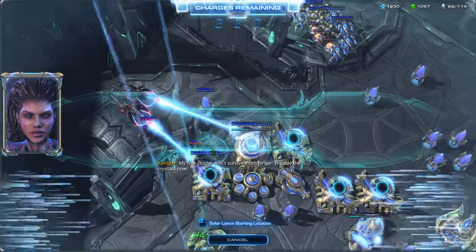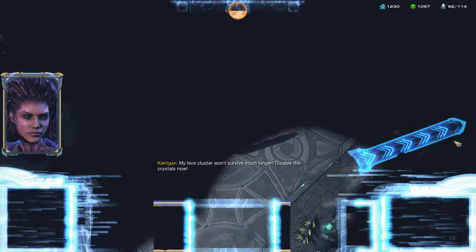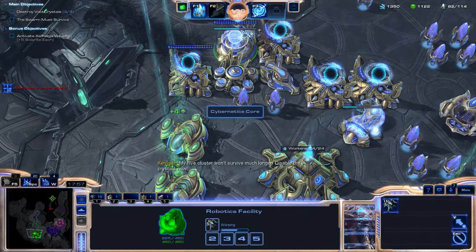We have one of our optional objectives right up here. Unfortunately I just don't want to lose that, but I think I may not have a choice — it's not worth it to save. 'My hive cluster won't survive much longer. Disable the crystals now.' That's a shame I didn't get to have that.